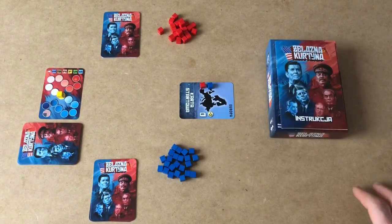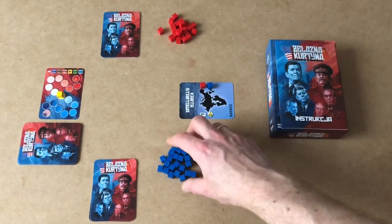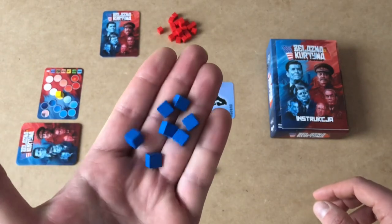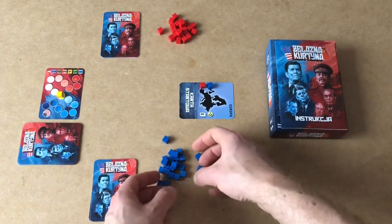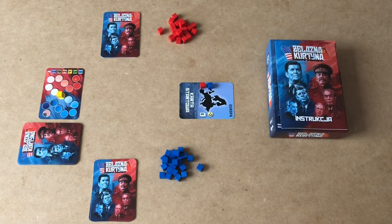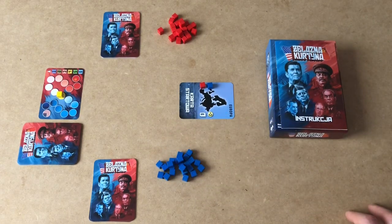Here are all the elements which we can find inside the box of the Polish edition of The Iron Curtain. First of all, each player will receive a set of 24 control or influence cubes, which will be used to track the influence of both players. Those cubes will be placed on cards which create the playing area — the world. Each time a player gains influence in a country, such a cube will be placed.